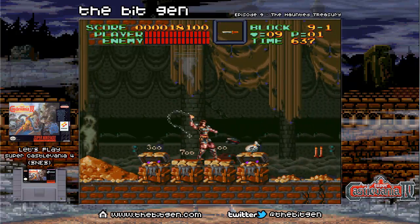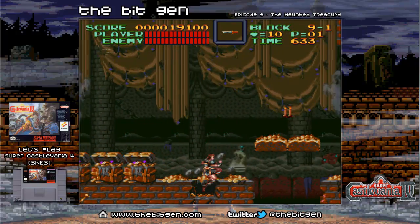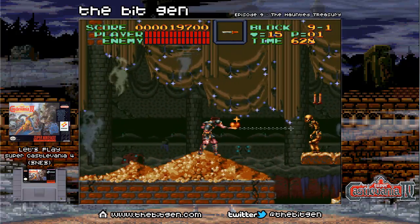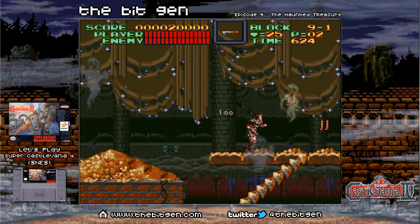So far in this level we have some bats and some ghosts flying in the background and these bone skeletons. And these little pitfalls that really are just kind of an inconvenience. They don't really seem to be an actual stage hazard.